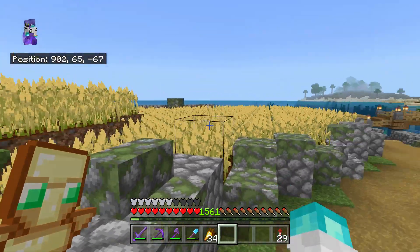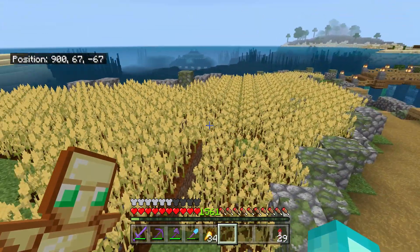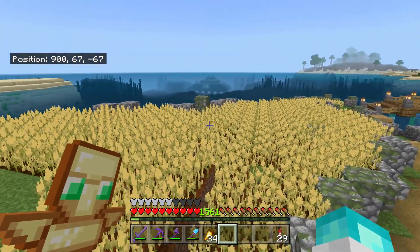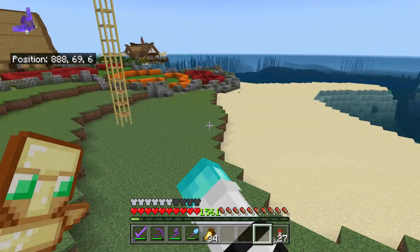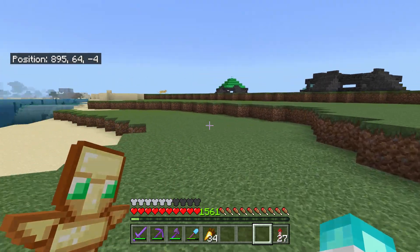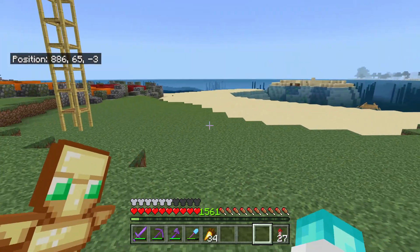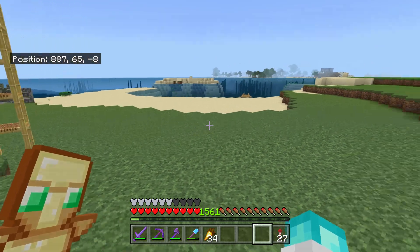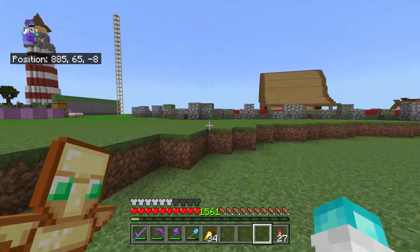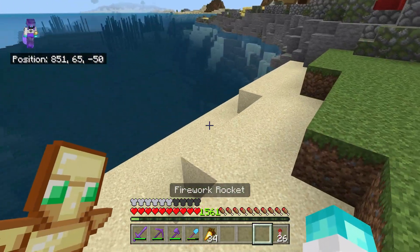There was a lot of space here and I wasn't really sure what I wanted to do, so I just thought I'd put a big crop field here. This is probably going to stay as wheat, and then I think I'm going to change those two over there maybe to carrots and potatoes or something like that. I also decided to fill in this big pond that was over here - I was going to do this a long time ago but I decided to keep it. I've finally filled it in and now I can go build something in this area at some point.